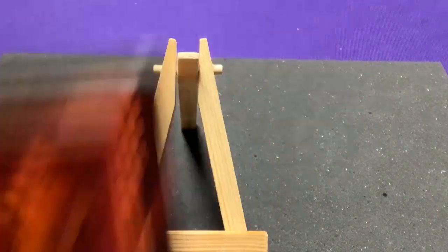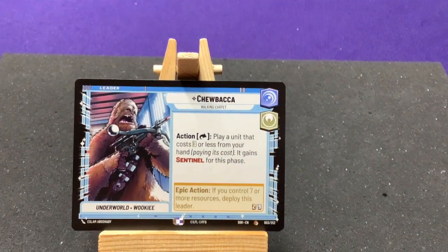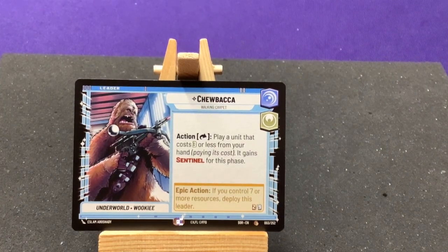Hera's character — that Spectre ability is neat. We got another Chewbacca here. They let you ignore the aspect costs. I wonder if we're going to have more leaders with that ability, or even units — like, as long as it's in play, you can ignore those costs. That'd be kind of cool.